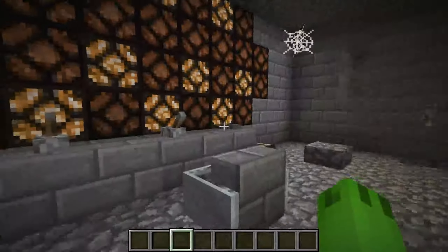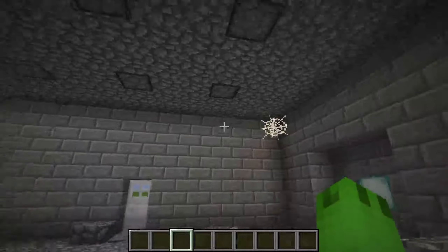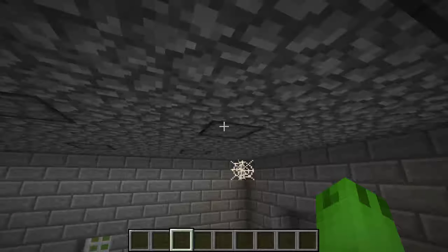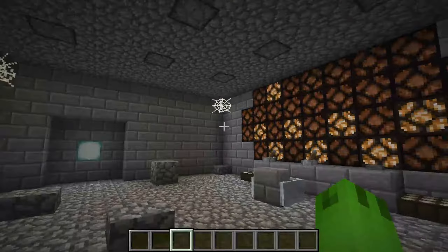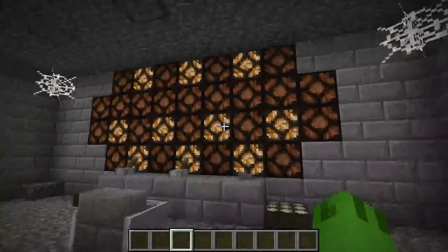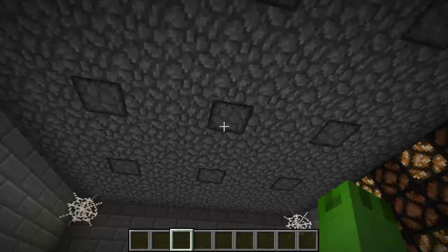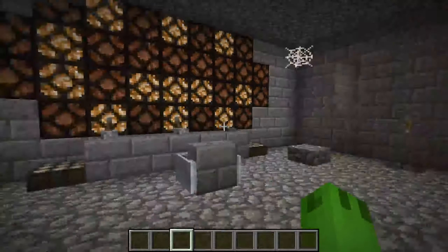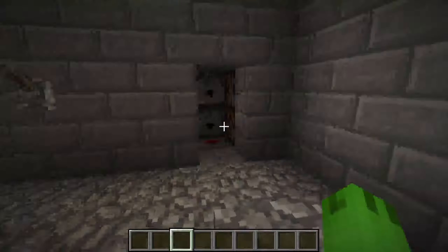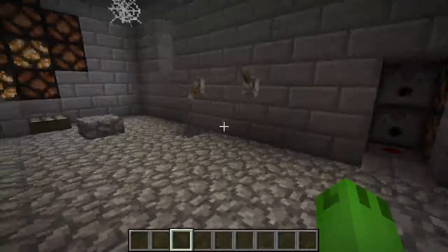It looks a bit dark, so why don't we flick this lever and turn the lights on through pistons. Pistons are transparent blocks, so if you send a redstone signal to a piston with a lamp on top, it will actually cause the light to shine through it.